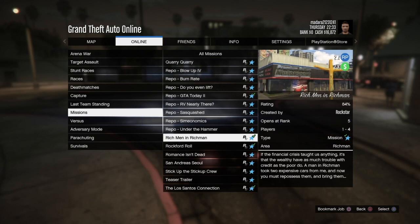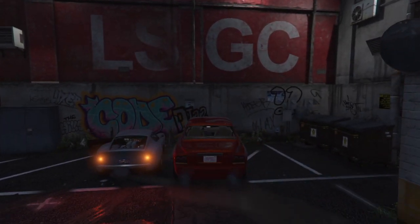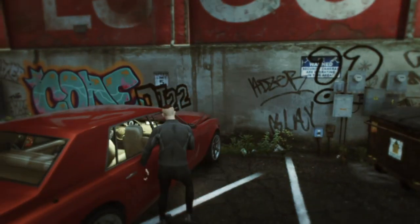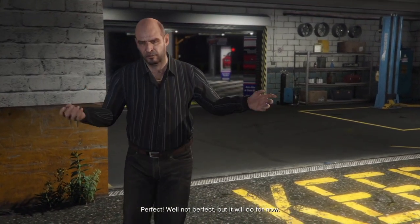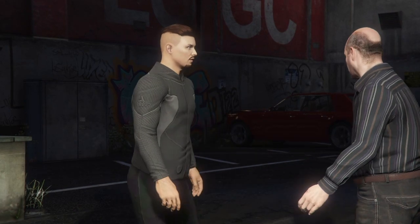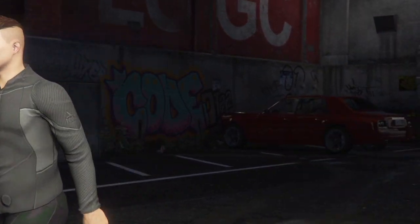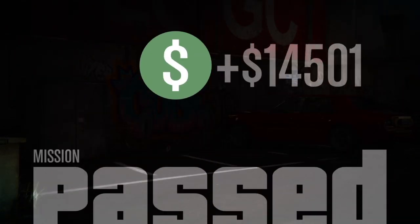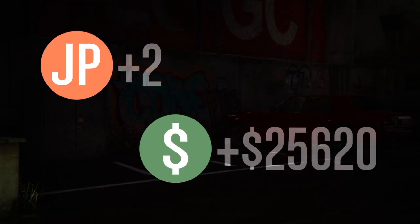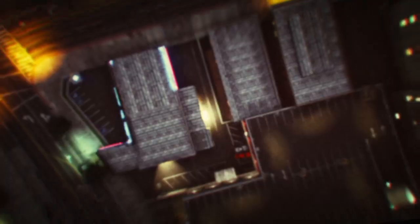Personally, my favorite mission is Rich Men in Richman — a very simple Simeon mission. All you have to do is repo two cars. You can do it solo. When the cops are on you, call Lester to get them off or hide in one of the mansions in the Vinewood area to lose them. Very easy. For the first-time bonus you get an extra $10K and around 1,000 RP. Here I got a $25,000 first-time bonus and around 4,000 XP — very easy mission.